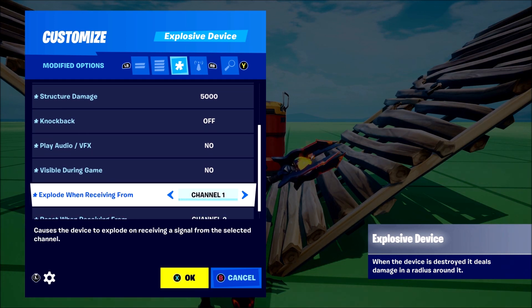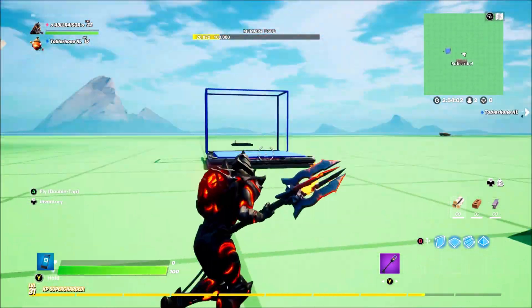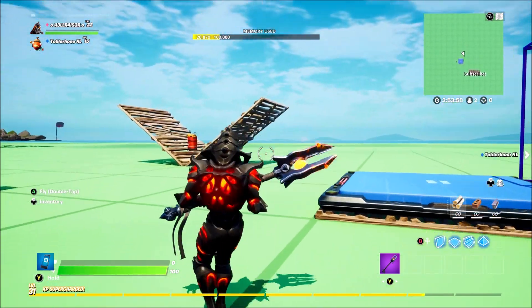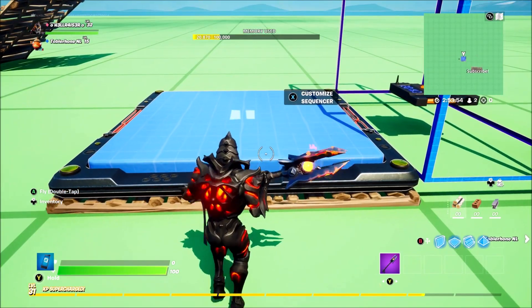Set explode when receiving from channel one, and reset on channel two. So when you press that button it's going to blow it up - it's going to send a signal to the sequencer, which is then going to reset the explosive device, which means you can press the button again.